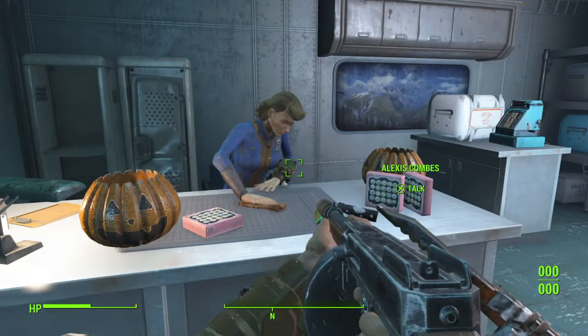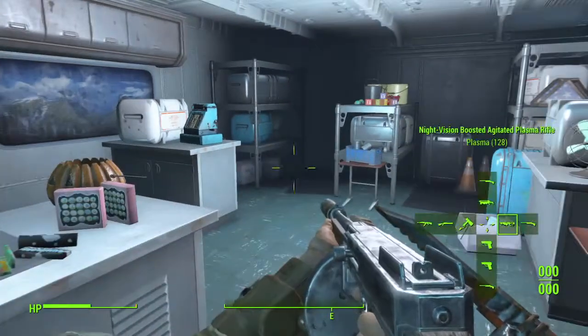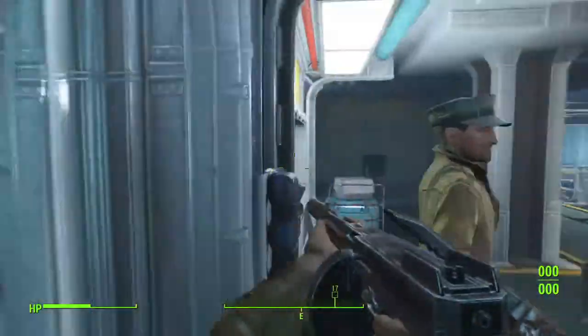Hey guys, this is your boy HookRidge here and today I'm going to show you how to get two weapons: the Overseer's Guardian and the Spray and Pray, that can both be located in the same area.